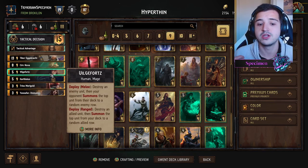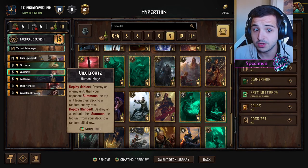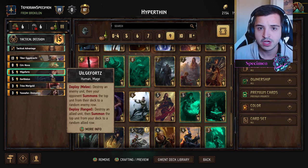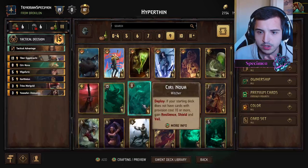Vilgefortz is also included because he summons the top unit from your deck if you destroy an allied unit. He also has the flexibility to be used as a Scorch. Having these cards is great, but we need the consistency to make Tibor the last unit in our deck.